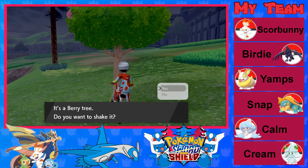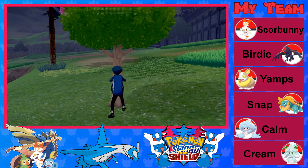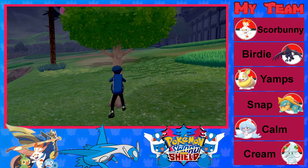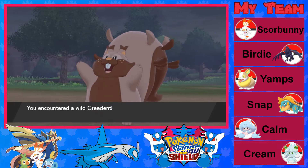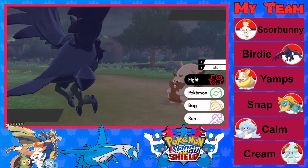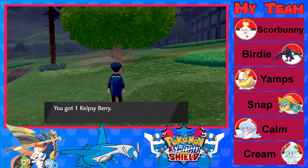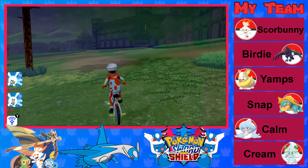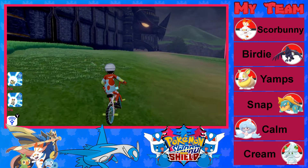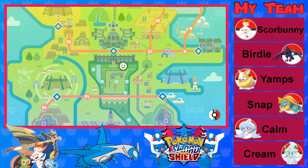Hello there, berries! We got Kelpsy and Hondew. What else? Two Hondew and one Mago. A Hondew — so we have six berries. Something's falling out — hello there, Greedent. I'm just gonna go. The Mago berries are gone, so we got a Kelpsy and four Hondew. We are getting more Watts now, which is kind of nice.